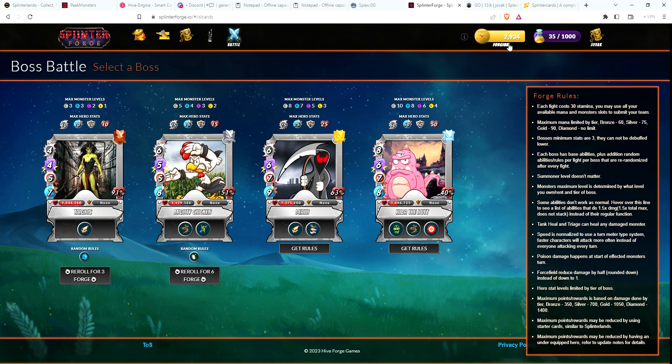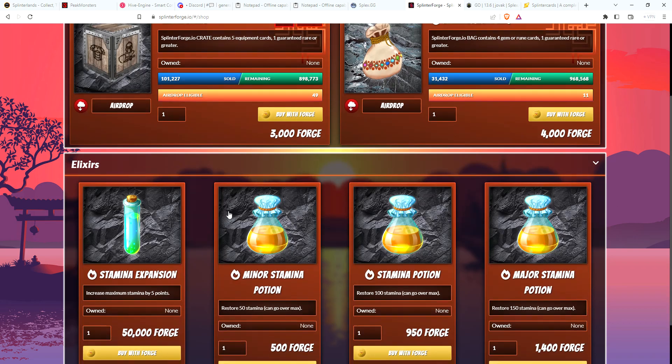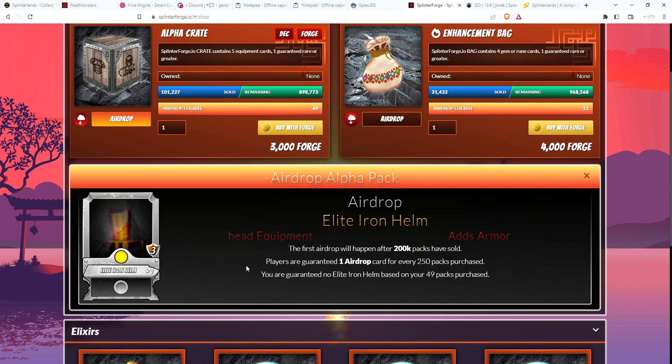With adventure mode and other modes coming out, there's a lot of exciting changes coming up. That's why I enjoy playing every day and building up my forge. Some of it I will take out and put into DEC for my $10 alt account, just to help it get some DEC for rentals. For my main account I like putting almost all of it back in and buying crates for the airdrop. Every 200,000 crates sold gets you to the next airdrop - we're just barely over halfway to the next airdrop, which is a helm. Once 200,000 packs are sold the airdrop will be a helm, and there are currently no helms in the game.